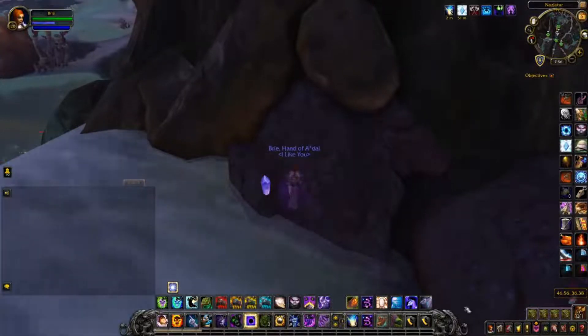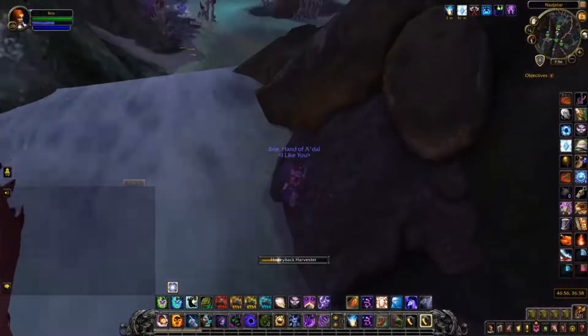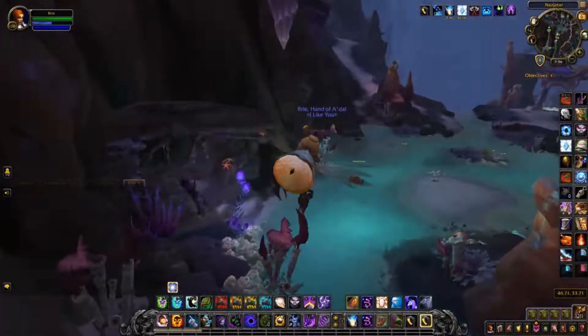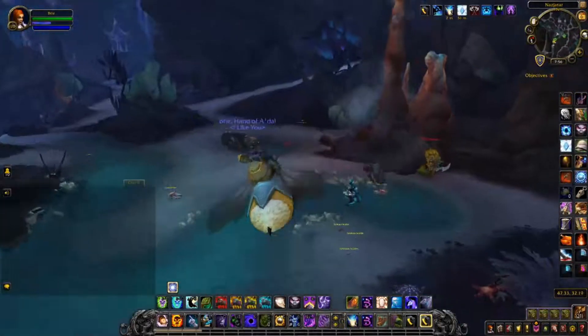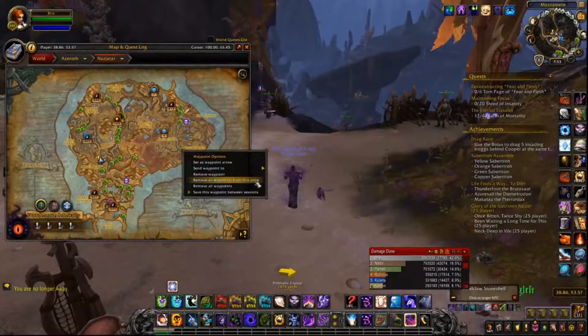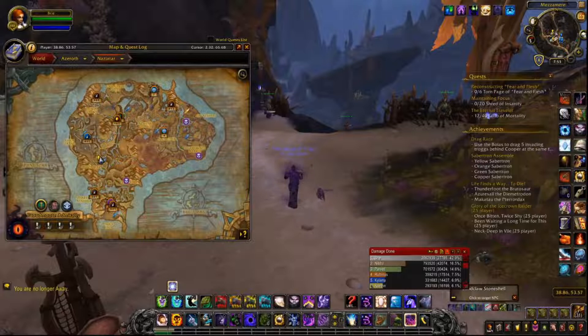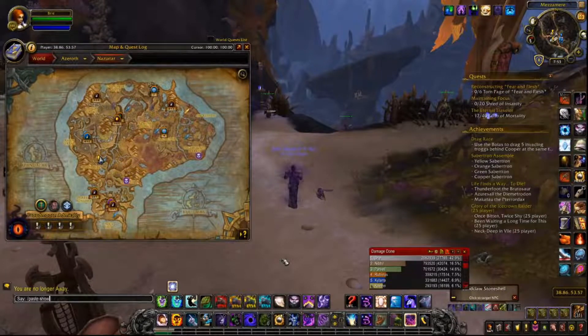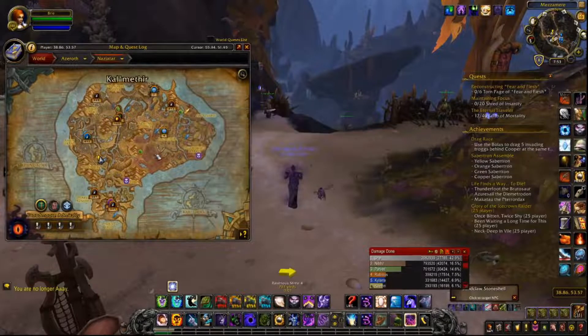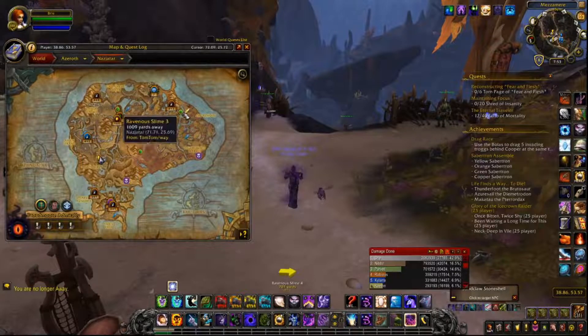They're all along the water, so usually where there's one you can pop down and find others nearby. Every day just collect four of them — they do stack to 200, so you can collect a bunch to prepare. I pick up 400 a day. After you've done that, clear your map of prismatic crystal coordinates and go back and put in the four coordinates of the slimes. I've put all of these links below so you don't have to memorize them — you can just copy them from Wowhead.